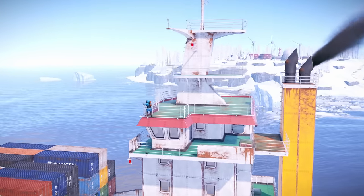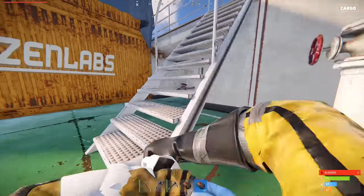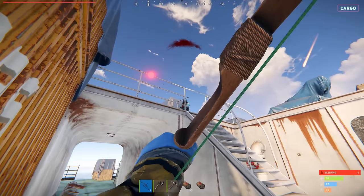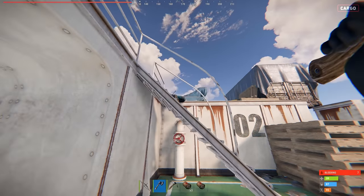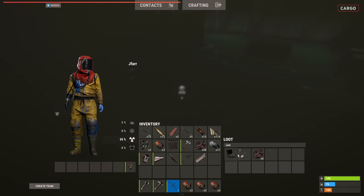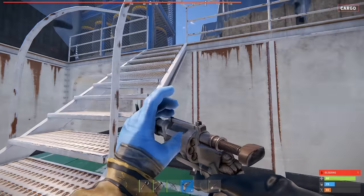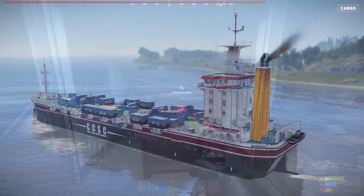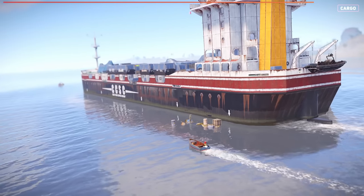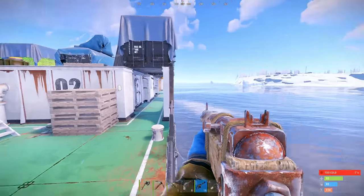Taking cargo may be a little more difficult, but if you have a boat you can at least get on. With a bow, arrows and bandages, you can take it slowly, killing one scientist at a time. Loot their bodies and the crates below and you can quickly get yourself a capable gun to defend the ship. If you manage to capture the ship and start the timers on the locked crates, your main goal should be to stop any other players from reaching the ship while you wait — stand guard on the towers or the sides to shoot at anyone coming near.